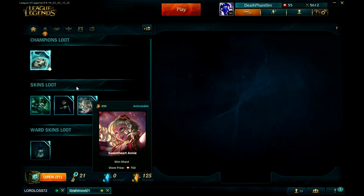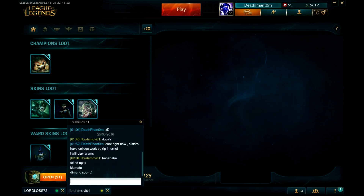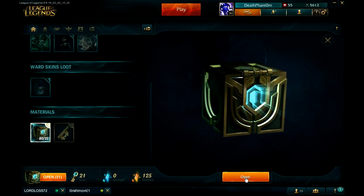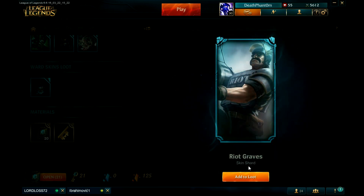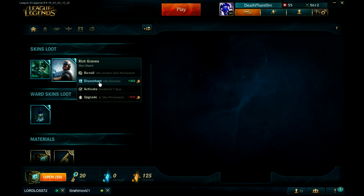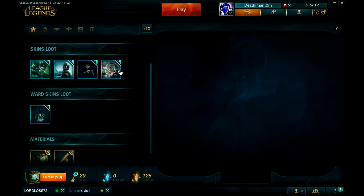I have a bunch of blue essence. I have all the champions — oh, maybe I can buy Aurelion Sol, the new one! Oh wait, Aurelion Sol is there. Dude, I just got Riot Graves! I mean, Riot Graves is kind of meh, I know, only 300 essence. Also why do I keep saying shards? That's like so cheap.